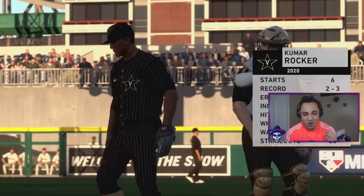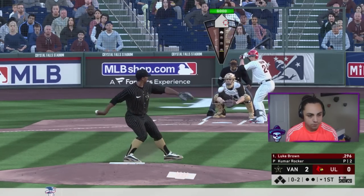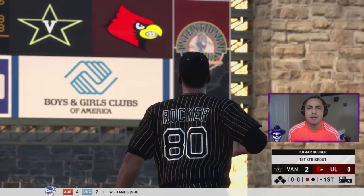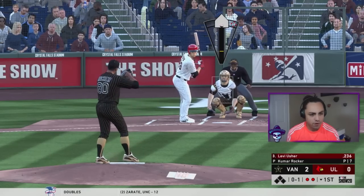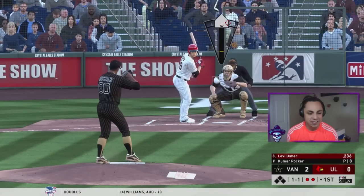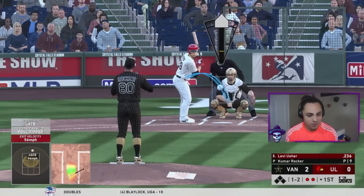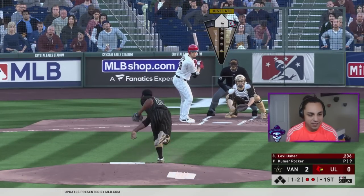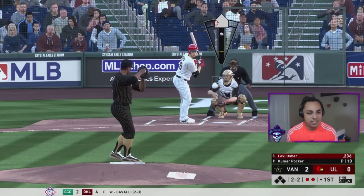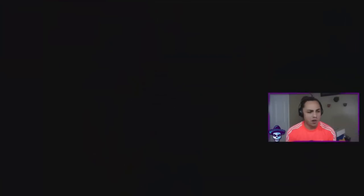Now we've got the main man Kumar Rocker on the mound — let's start striking out people left, right, and center. We're going for 20 strikeouts this game easily, breaking records. We got two outs so far but only one strikeout, so we need to pick up the pace. I want to see three strikeouts an inning. Against Levi Usher with two strikes, we go a little sweeping curve, then a splitter inside — that's two K's this inning.